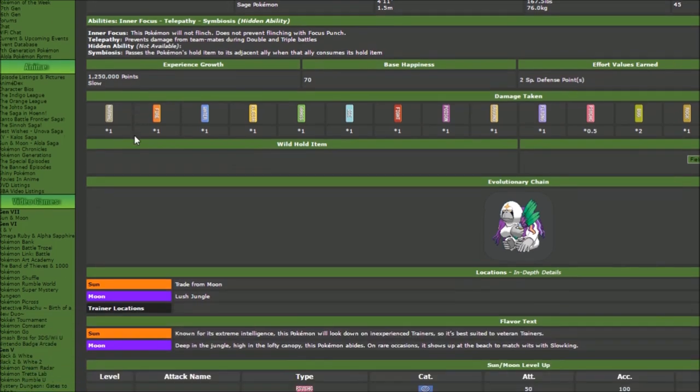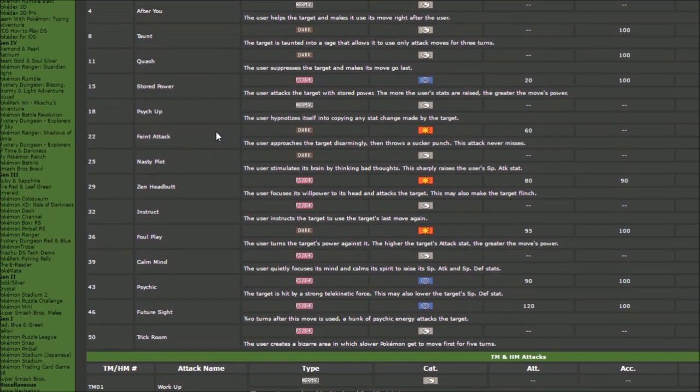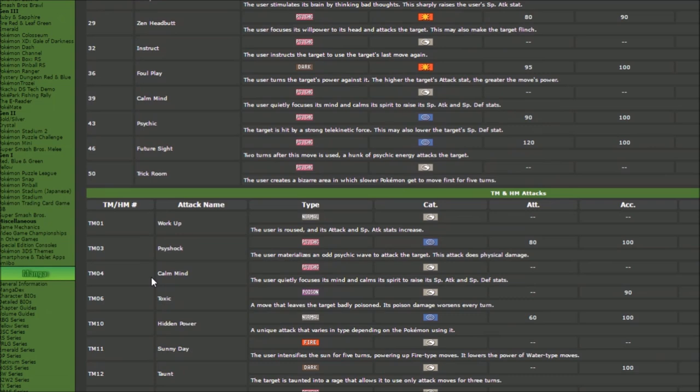We don't have to wait for our hidden ability at all. As for the rest of the moves on Oranguru, it's kind of Trick Room and stuff, and we also get Instruct. Instruct is a new move that only Oranguru gets access to — it makes the target use their last used move again. This is why Oranguru is such a powerful Pokémon: after you Instruct, the ally goes and throws out the move and crazy things happen.